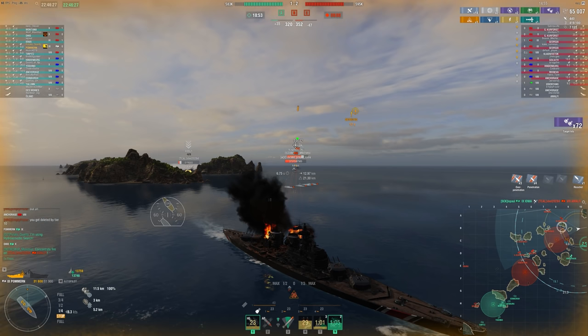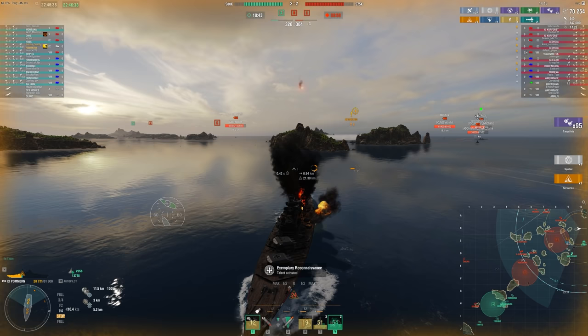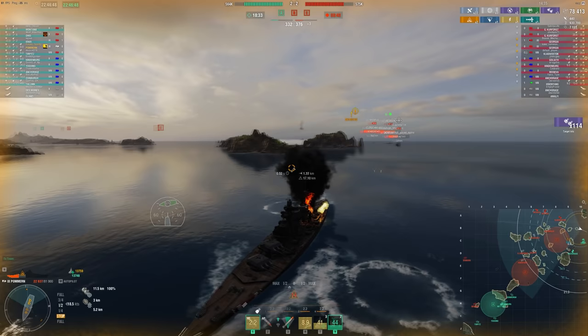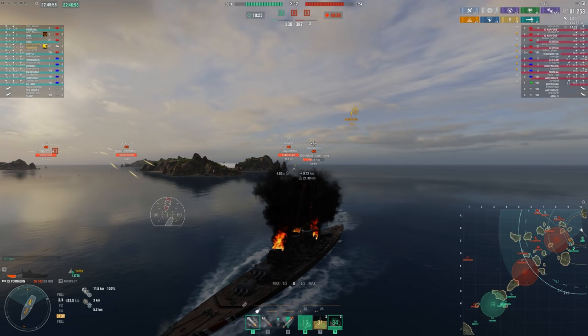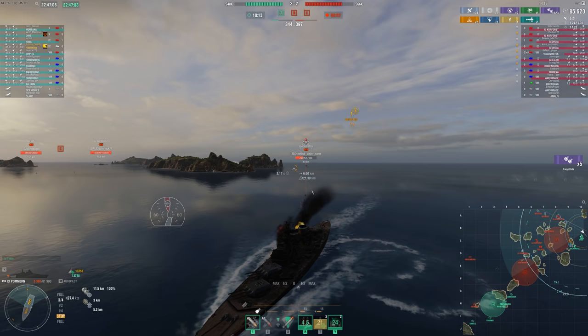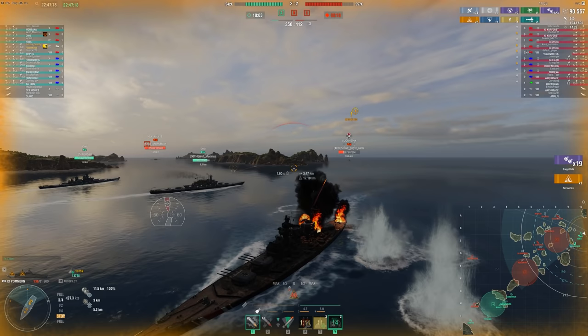The important part is you're trying to use islands to push up — to block concealment and block shots from the enemy. The whole point is to push up undetected and surprise people, and if you can't do that, at least block incoming shots. Most of the time you just can't push in the very beginning of the game — I had up to six people targeting me here, so you just can't do that.